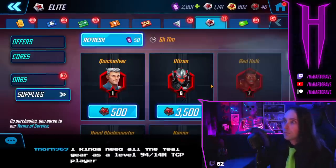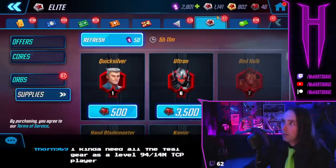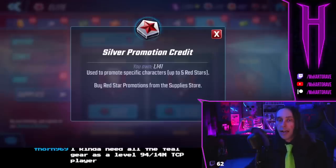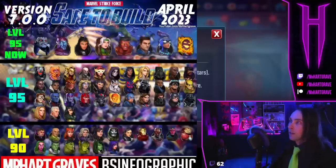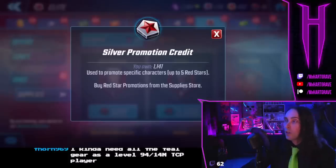The elite store — you're going to get to a point in this game eventually where silver promo credits no longer matter. I'm already at that point: my entire roster that's important is at five red stars. If you are looking at one of these guides that list all the meta characters in the game, you want everything here at five red stars. Once you achieve that, you can do whatever you want with your silver promo credits — basically you just want to get five red stars on all the meta characters, all the characters you use on a daily basis.